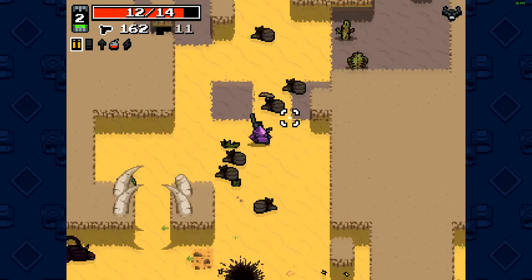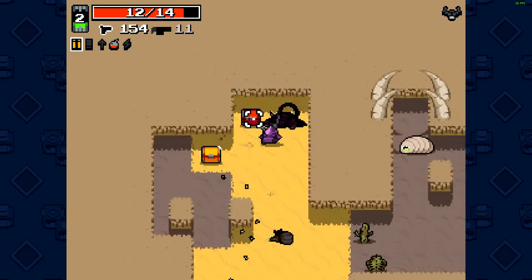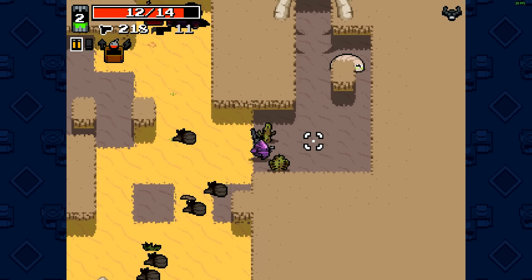So these green things are like your XP points — you have to pick them up to level up and gain new abilities. As you can see, I'm using my shield like all the time. It's the best ability, that's why I always play Crystal.